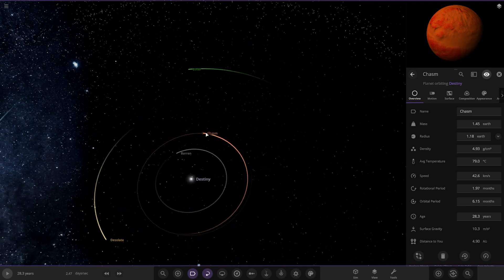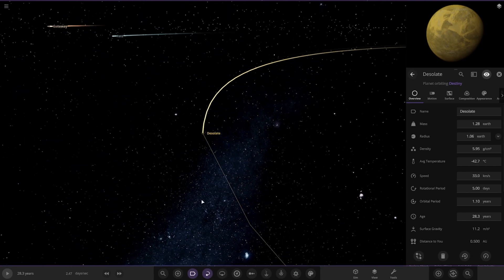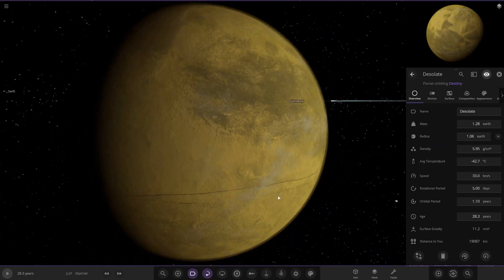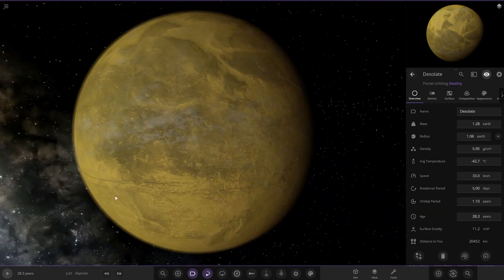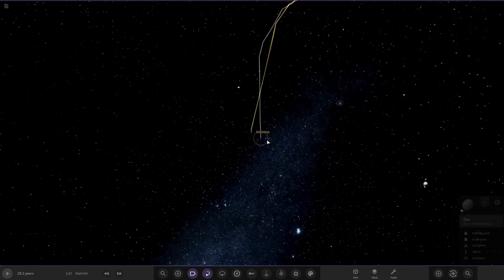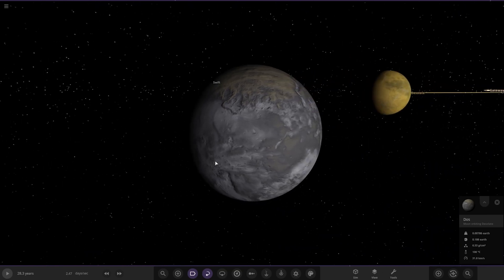Next up we've got Desolate. This one's actually colder in temperature — minus 42 degrees. It has a slight yellow atmosphere to it as well. And it also has a moon called DOS.